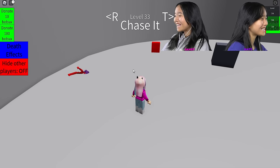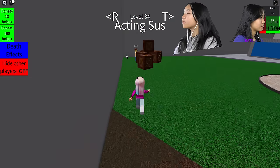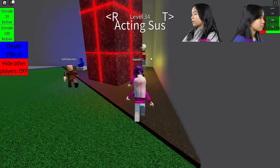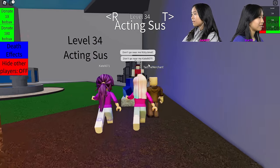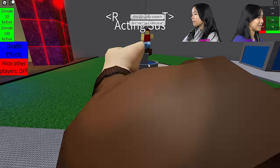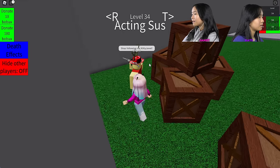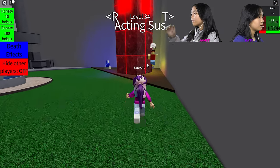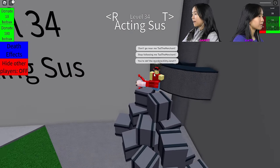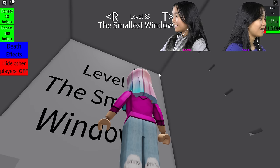Level 34 — 'Acting Sus.' Oh, there's a sheriff! It says, 'Don't go near me, kitty.' Okay, so we should get near him. Maybe one at a time — stop following me! Can you just shoot me real quick? He said if you keep following he'll shoot. Okay, oh! That was like Murder Mystery! Oh my gosh, this is like a Murder Mystery map — it looks like it!